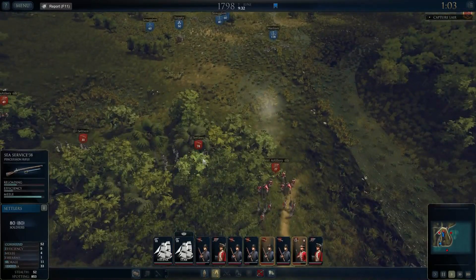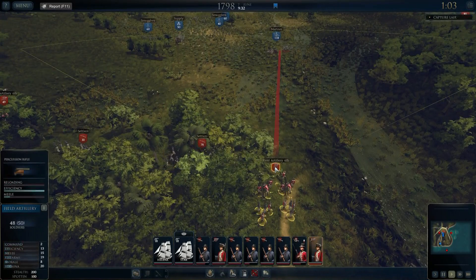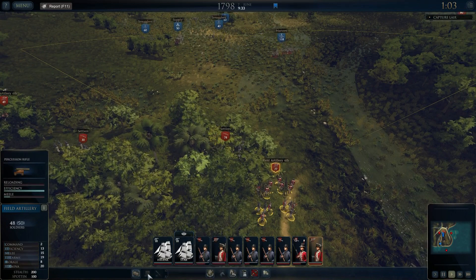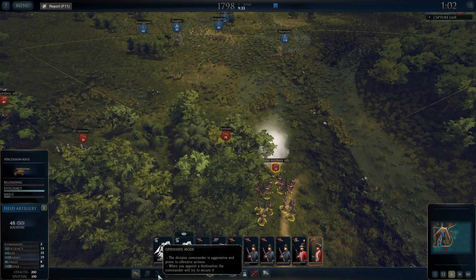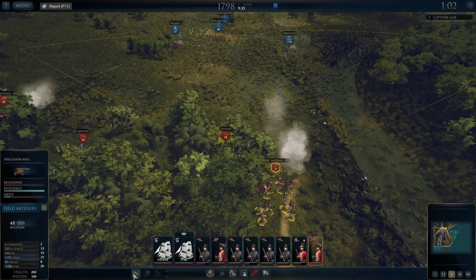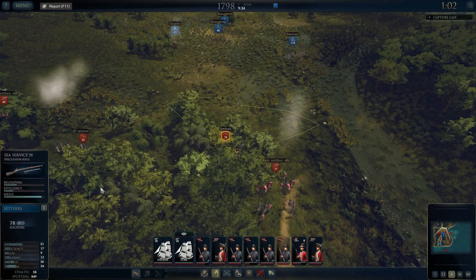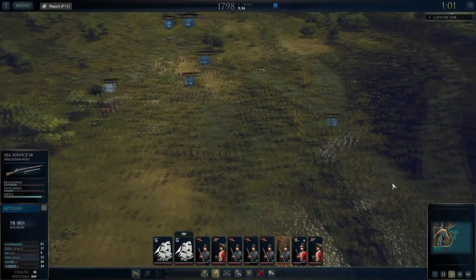Our guns are opening up which is cool. We can get our settlers over there as well. I hope they're firing grape — I'm not sure if we can change what they're firing. I don't think we can. Defensive mode... offensive mode... okay we'll leave it in defensive mode. They can just sit and fire and hopefully slow down the advance.